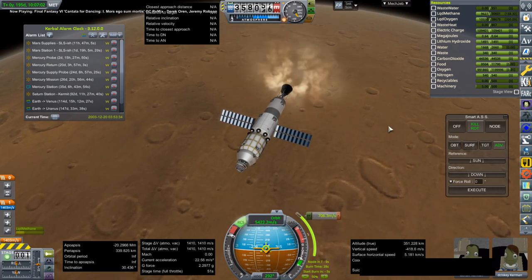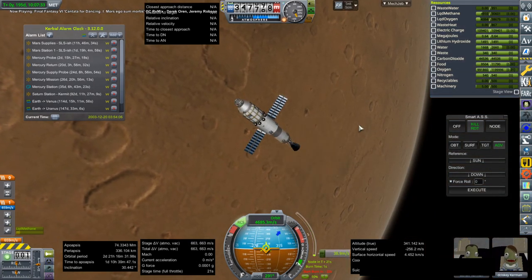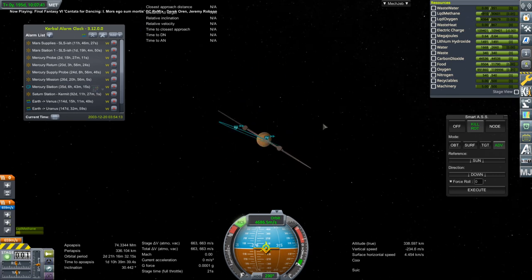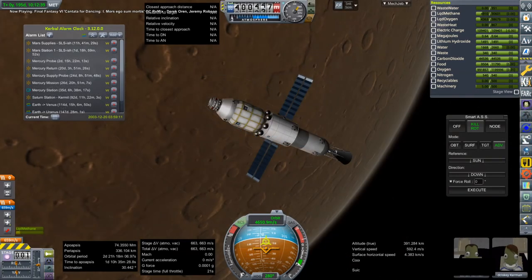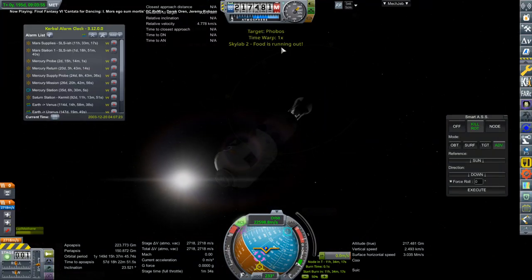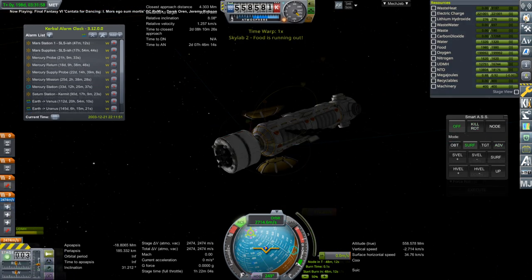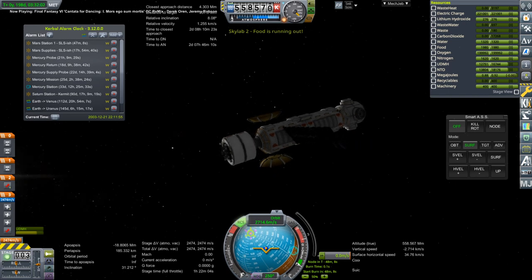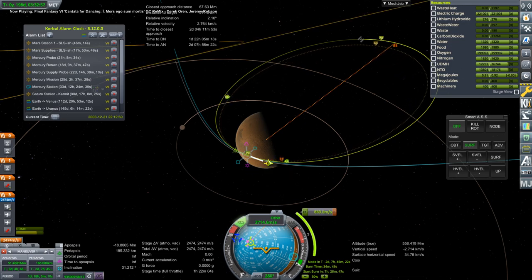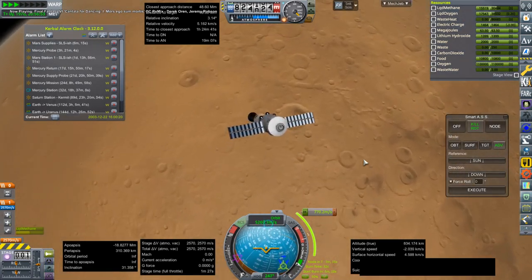Here Mars Vessel 1 is capturing around Mars. Sorry for the lack of sound — the original recorded file became corrupt, so I'm using the backup file from Twitch, which does not have separate audio streams. That is how we captured, using the ED4V engine on the Sagita upper stage to do that. Next up is a supply vessel for Mars, also aiming to capture but not immediately — it's about two days from Mars SOI entry to the actual burn at periapsis. I wanted to make sure everything is lined up with Mars Vessel 1 now that it has captured, and that the other incoming missions are at the right inclination and can rendezvous.